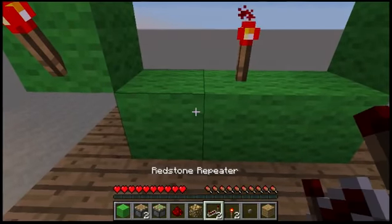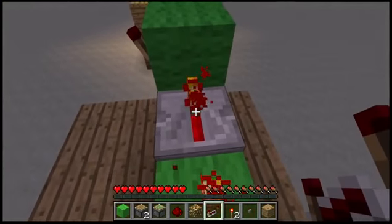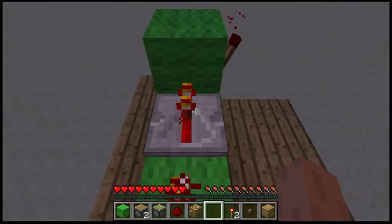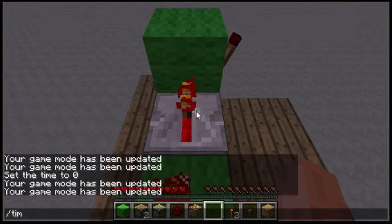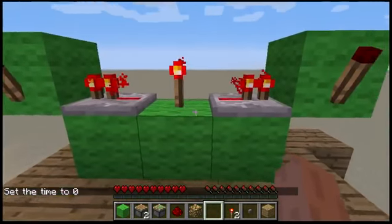Now you want to grab out your redstone repeaters. You want to put one there going into that lime wool, same there. Let me set the time to day because the sun's going down. That's much better.